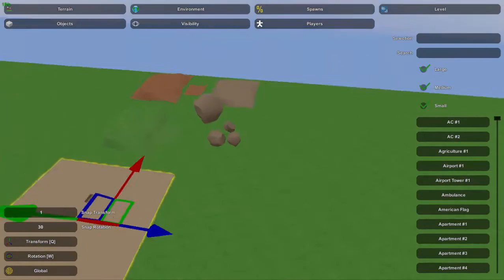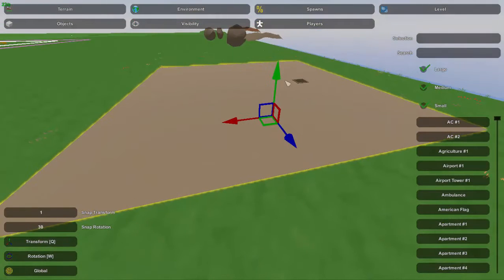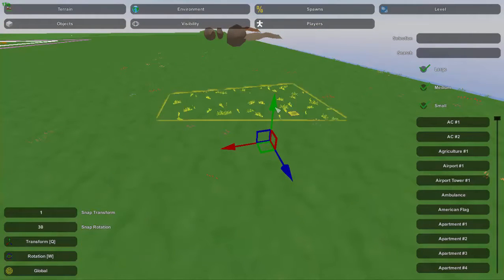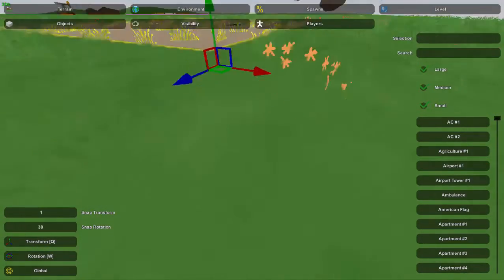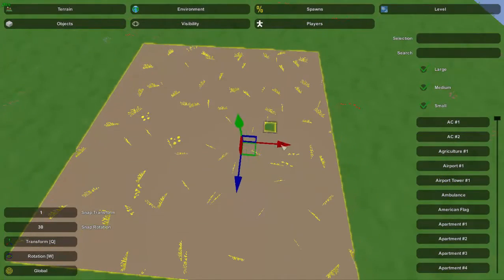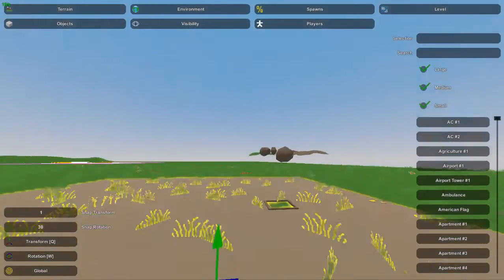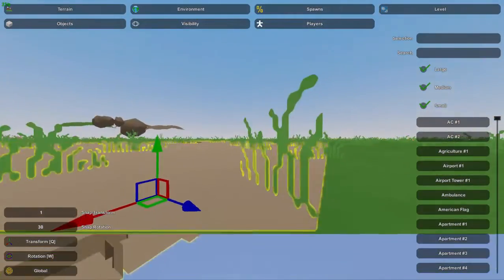So to start off, let's just place the bunker. I'm just using this flat surface to place it, and this is advised when you're first placing the bunker. You don't have to necessarily always place it on a flat surface, but this is a good idea to start with. We are also near the edge of the boundary so let's move it in a little bit. Okay, so we have our bunker placed and it's pretty flat to the ground, and that's what we want.